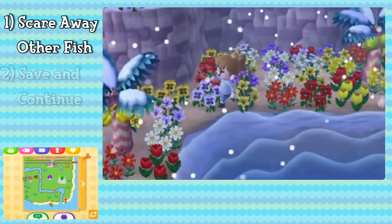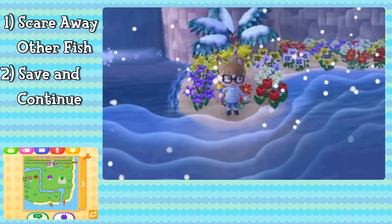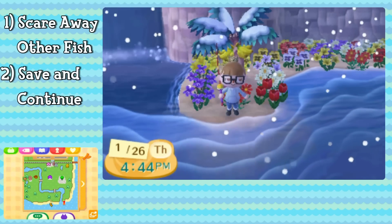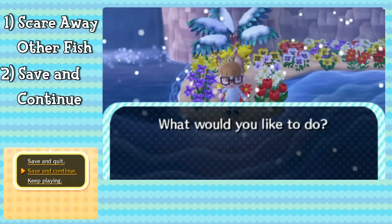Second, use the save and continue trick. This is something most players aren't aware of, but it is extremely useful for catching rare fish and bugs. Once you get to one end of your beach, hit start on your 3DS and select save and continue. This saves your game while also resetting any fish or bugs in town. Again, this is all about giving the Coelacanth the chance to spawn.